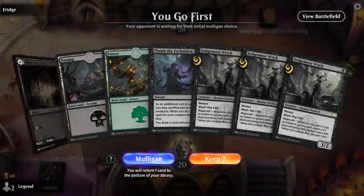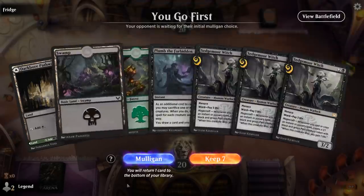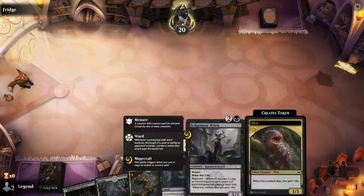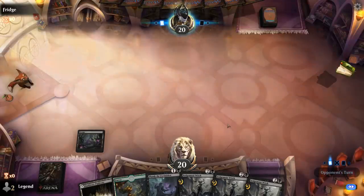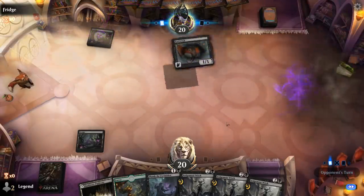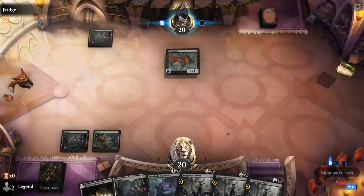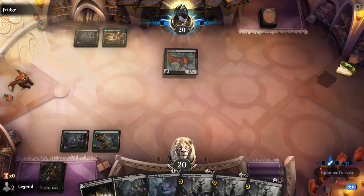Alright, we're on the play. Our hand's pretty one-dimensional, but it's not a bad dimension if we pick up some ways to enable Magecraft, so we'll try it. Being on the play makes this more keepable than it would otherwise be. Opponent also looks to be on a sacrifice deck. Sedgemore Witch is one of the key cards in the matchup, and we've got a couple of those.